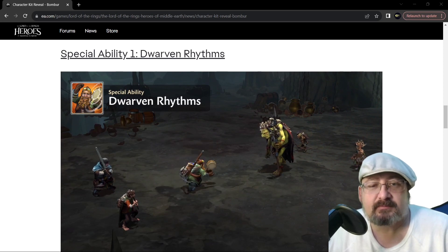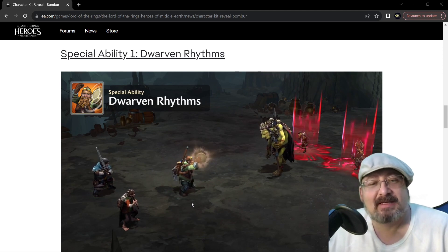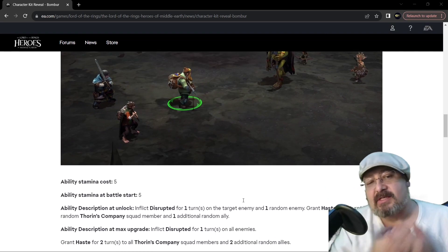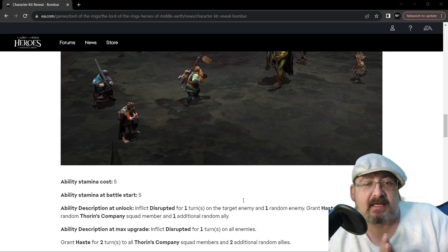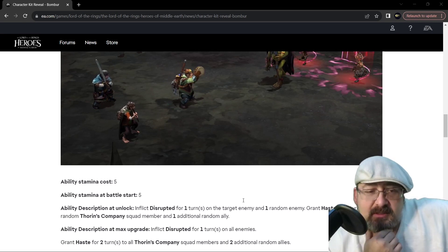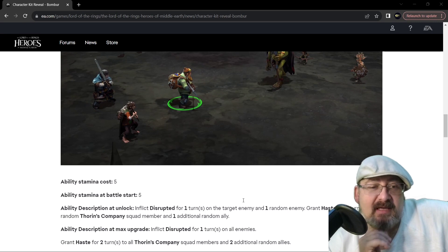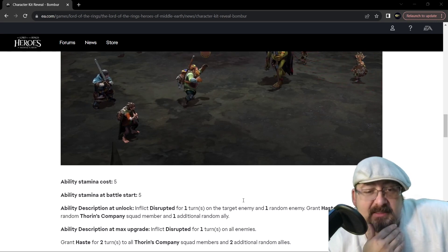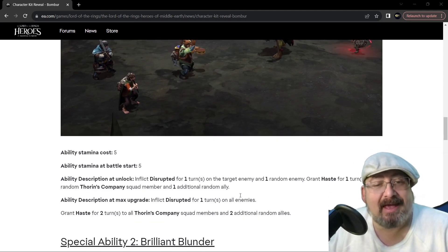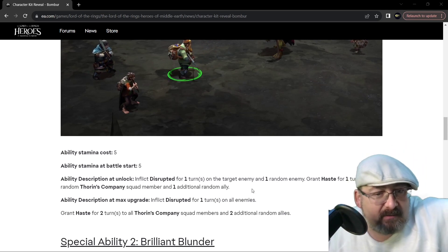Next ability is Dwarven Rhythms. It's an AoE of some sort. The ability cost is five and you start the battle with five, so you can do this right on turn one. At unlock, inflict Disrupted for one turn on the target enemy and one random enemy, and grant Haste for one turn to one random Thorin's company squad member and an additional ally. At max upgrade, inflict Disrupted for one turn on all enemies and grant Haste for two turns to all of Thorin's company and two additional random allies. I can see why the hype is — that move alone is massive.